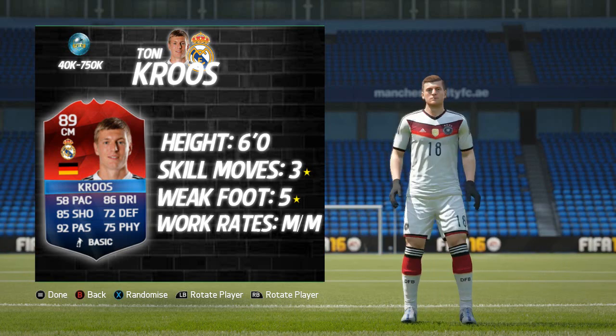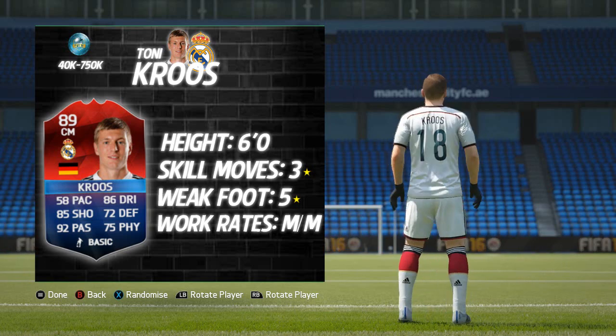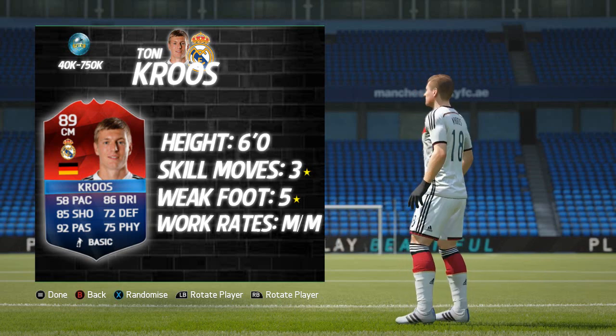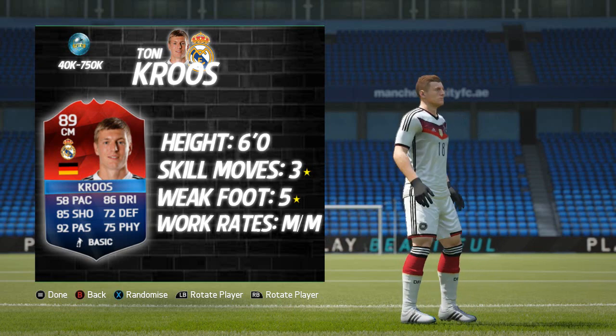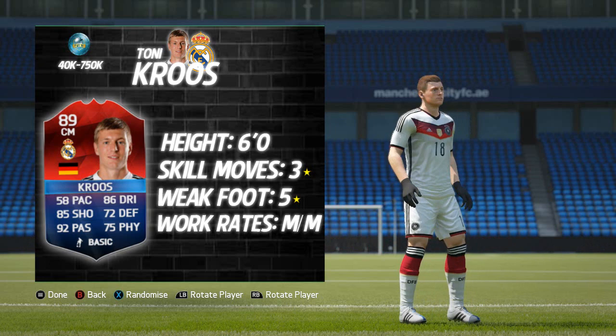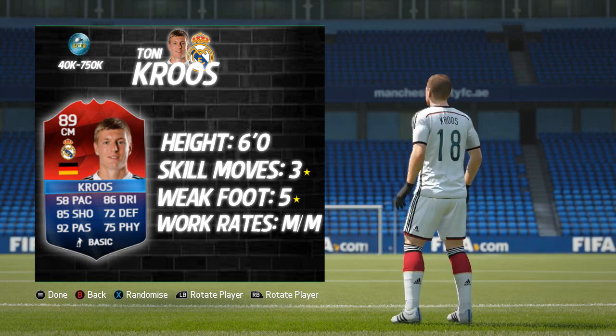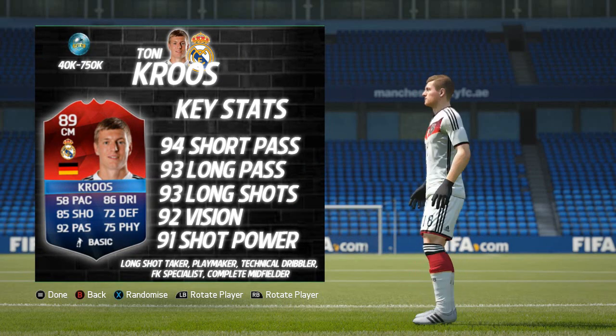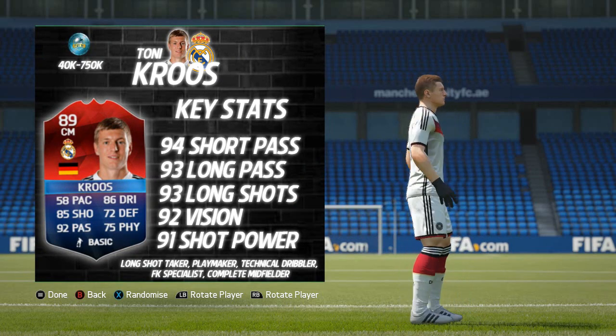Toni Kroos stands at six foot tall, he's got three-star skill moves, and absolutely incredible five-star weak foot. He's got medium-medium work rates and his price spans are between 40,000 coins and 750,000 coins. He's currently on Xbox going for just below the 200k mark as I'm recording this.